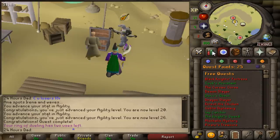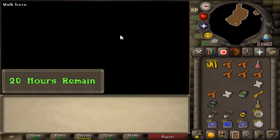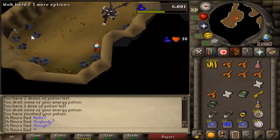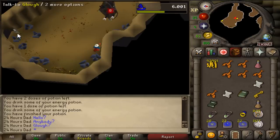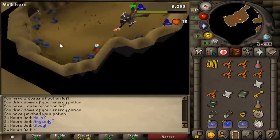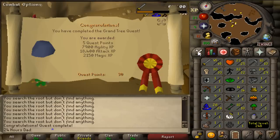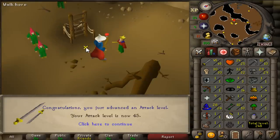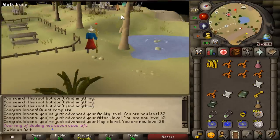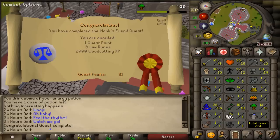The Grand Tree requires 25 agility, and doing it through quests is faster than training agility normally. During the fight you can either safe spot from the corner or click right in the entrance. That brings us from 41 to 45 attack and 32 agility. We've just reached the four-hour mark. Next up is the Monk's Friend quest which takes us from 1 to 13 Woodcutting.